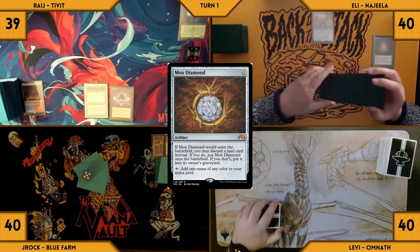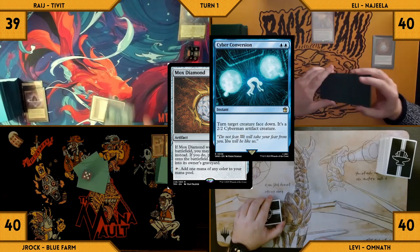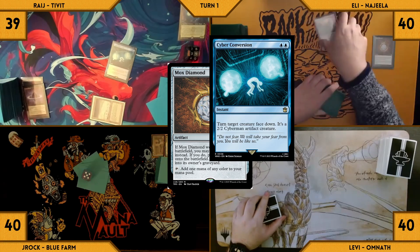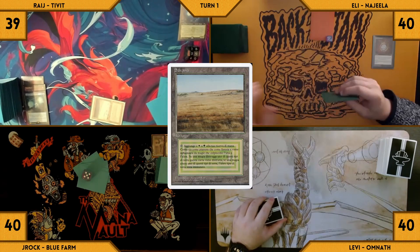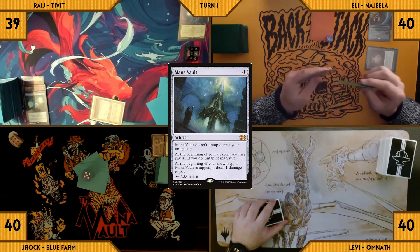Eli casts a Mox Diamond. In response, Rage cracks his Lotus Petal for a blue, taps his land, and casts Cyber Conversion targeting Najeela. It resolves and Najeela is turned into a 2/2 face-down Cyberman artifact creature. Mox Diamond resolves and Eli discards a Savannah, then taps the Diamond to cast a Mana Vault. Eli passes his turn.